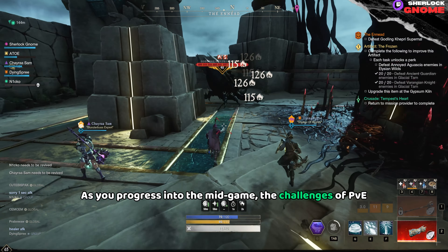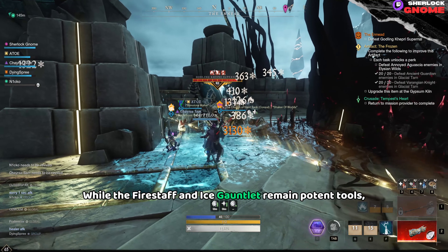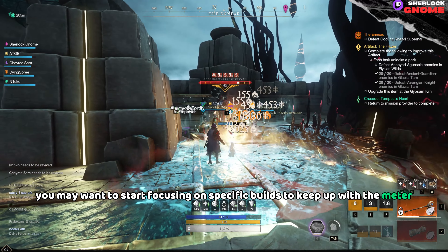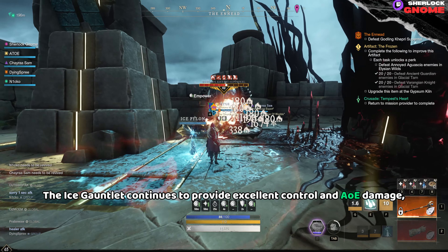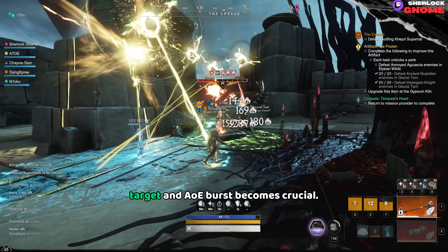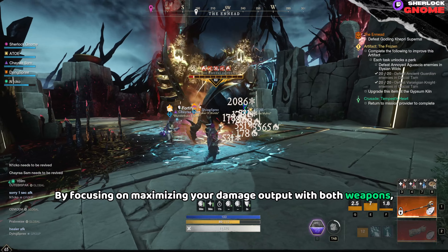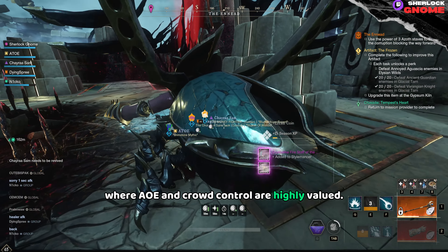As you progress into the mid-game, the challenges of PvE and PvP content increase in difficulty. While the Fire Staff and Ice Gauntlet remain potent tools, you may want to start focusing on specific builds to keep up with the meter and late-game content. The Ice Gauntlet continues to provide excellent control and AOE damage, but as you face tougher enemies, mastering the Fire Staff's powerful single target and AOE burst becomes crucial. By focusing on maximizing your damage output with both weapons, you'll be able to handle expeditions in elite zones where AOE and crowd control are highly valued.